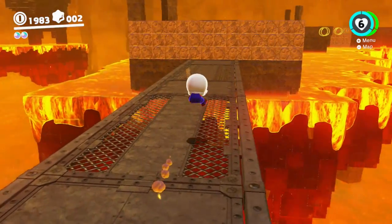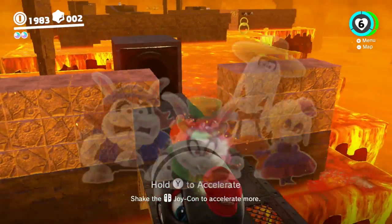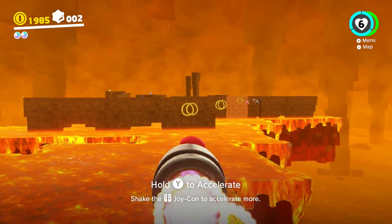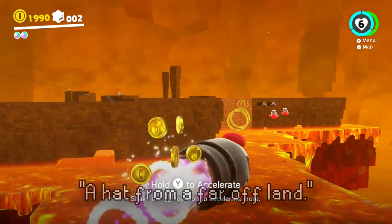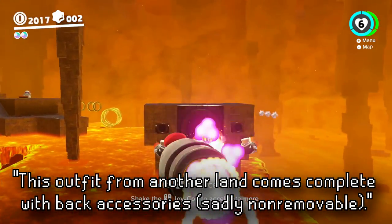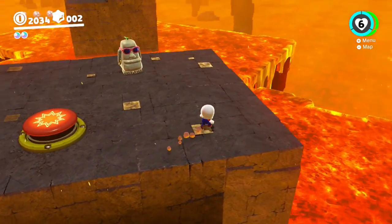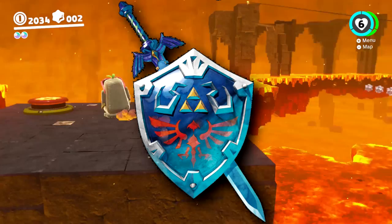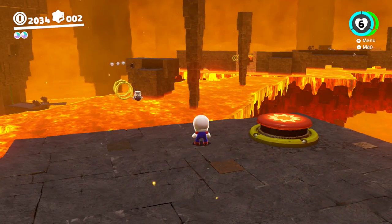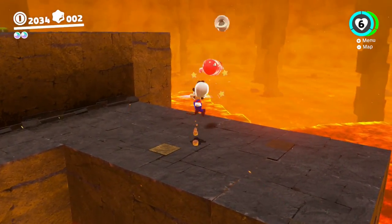There are also references to costumes for each one of the four Broodals: Harriet, Rango, Spewart, and Topper. Probably the most interesting unused costume reference is for a Link costume from The Legend of Zelda. The Link hat was described as "a hat from a far off land," and the Link suit: "this outfit from another land comes complete with back accessories, sadly non-removable." These back accessories sound like they were Link's sword and shield. Weirdly, unlike every other unused costume mentioned, the reference to this costume was actually removed from the game's files in the most recent update, so who knows if we're ever going to see it.